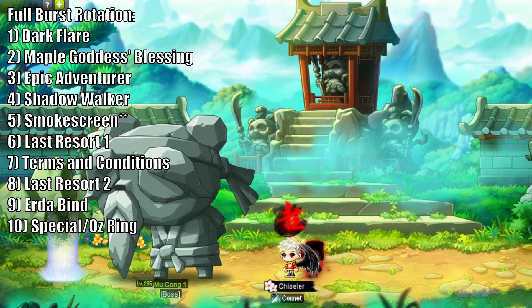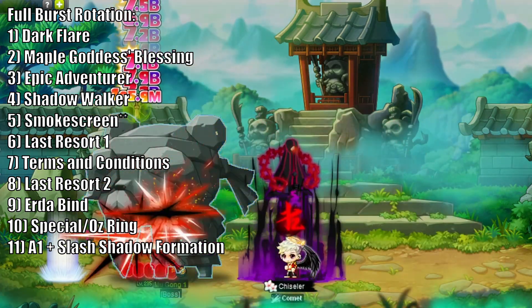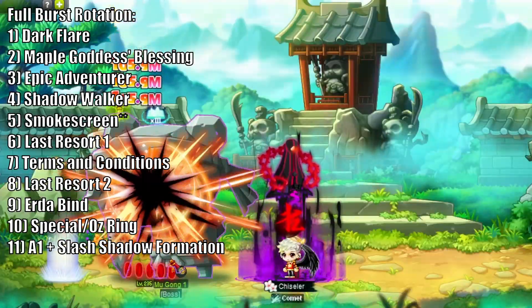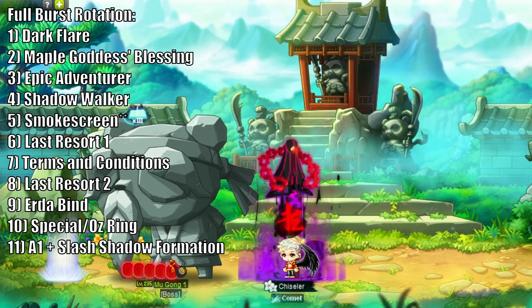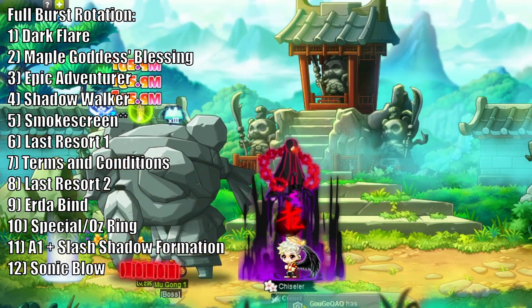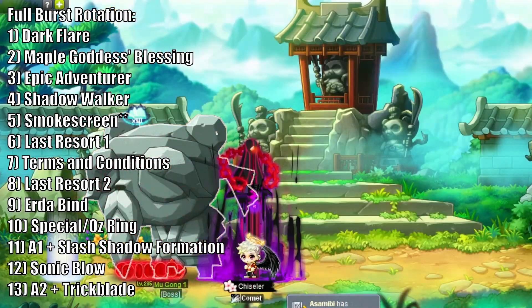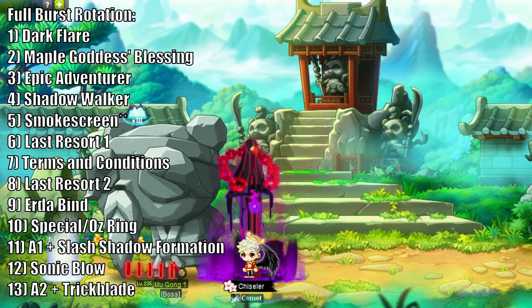From here, you are done buffing up and ready to start using your damaging skills. Your first active skills are actually a combo that can be used together. If you press the Assassinate key and Slash Shadow Formation key at the same time, both A1 and Slash Shadow Formation will be used together. This is useful for a bit of extra damage, as well as storing an A2 to immediately use Trickblade later in the burst. Your hardest hitting skill is up next, which is Sonic Blow. Try to get the entire 2.5 seconds of the skill off for your best damage. After Sonic Blow is done, immediately press A2 and Trickblade from the A1 we stored earlier to finish off your burst. After all of that is finished, you're back to weaving until it's time for your next burst.